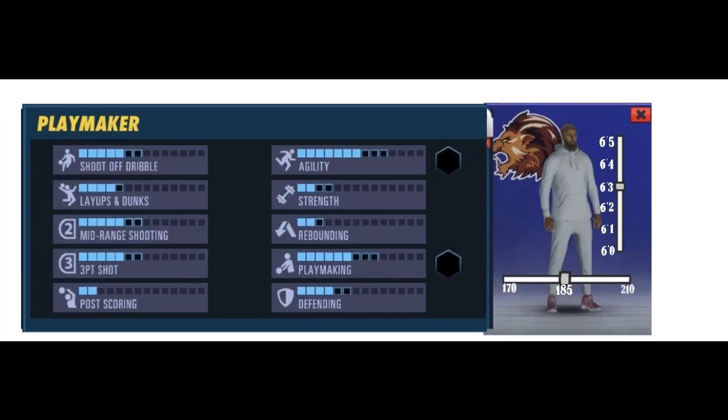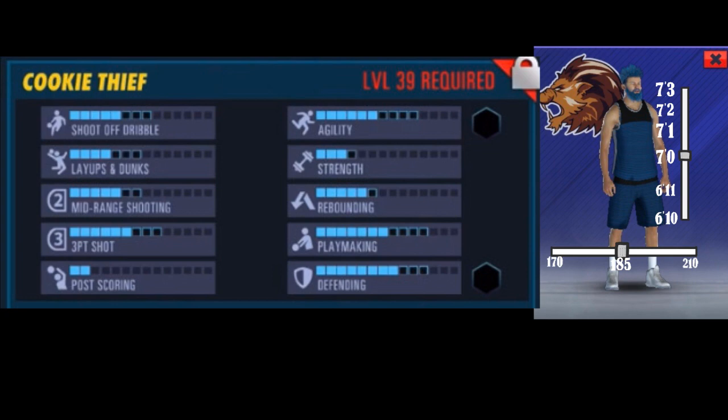The Playmaker, which I just assumed will be at point guard position, would range from six feet to around 6'5" — these are just random numbers. And as well as a Glass Cleaner, which I started from 6'10" to 7'3".